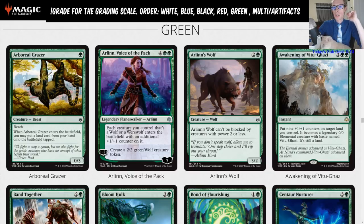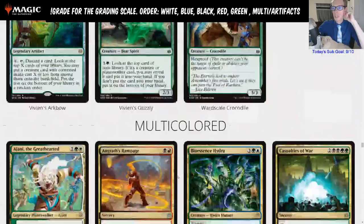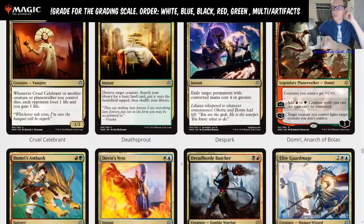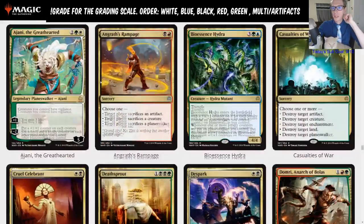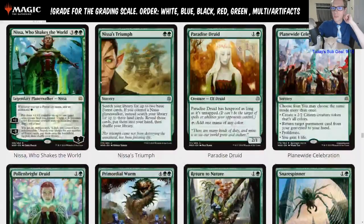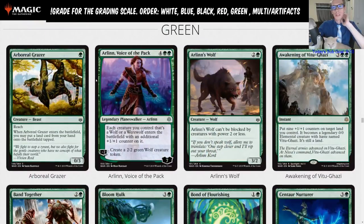I think where it will really shine is with Neoform. If there's going to be a Neoform deck, or maybe even a Prime Speaker Vanifar, same kind of thing. If we go down to Neoform, it's a really good creature to sacrifice. You can sacrifice your 0/3, go put Fblthp into play. Fblthp draws you a couple of cards — those cards put together have some really good synergy, and that's kind of where I'm seeing Arboreal Grazer seeing play.